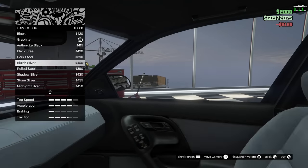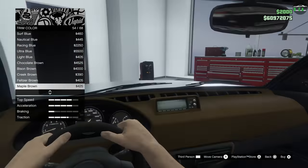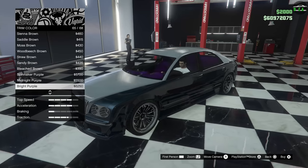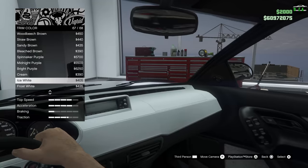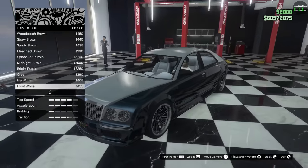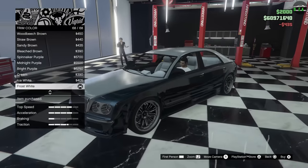The trim color in this car is the interior — you can see the seats and all that. For this, I think I'm going to go with white. The ice white is a bit too bright, so we'll do a frost white. That looks really good.